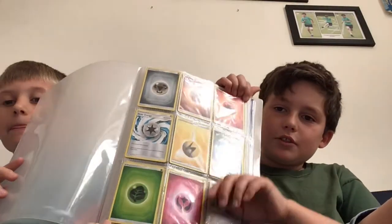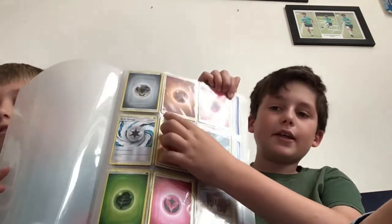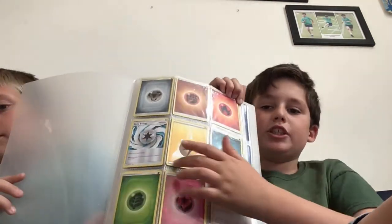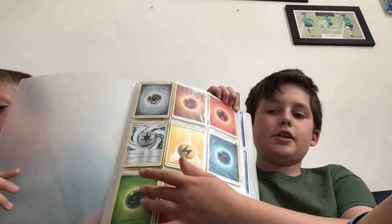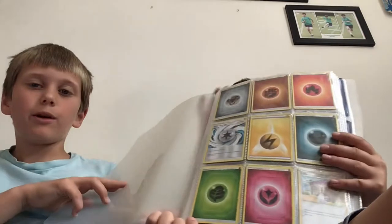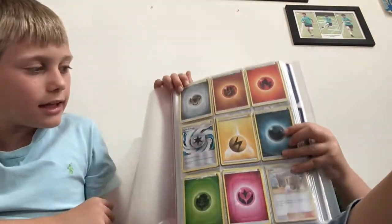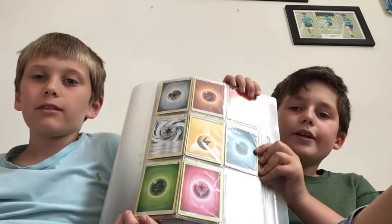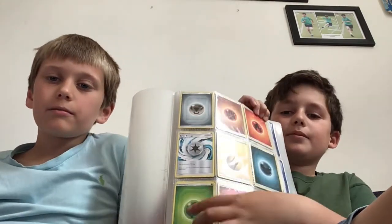So we'll just tell you about this one. There's a fire, a rocky stone thing, steel, a moon, electric, a jewel of energy, a fairy, and a leaf — whatever it's called. Let's pick our favourite. I'm going to pick the moon energy. I'm going to go with the green. Definitely the green.